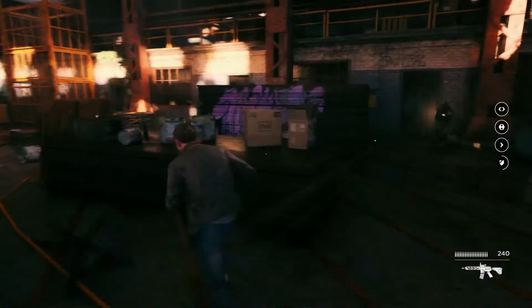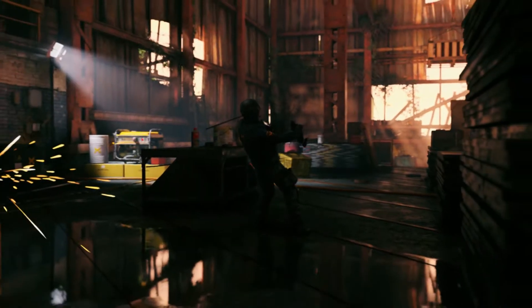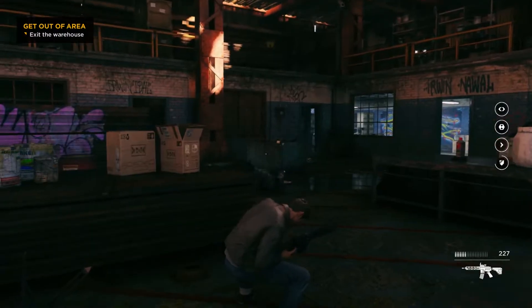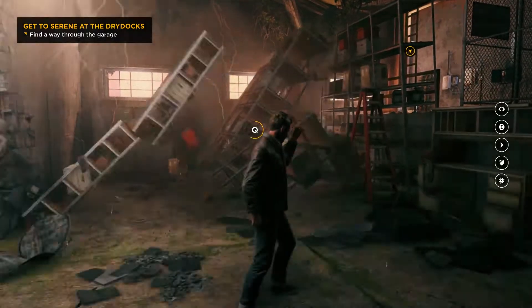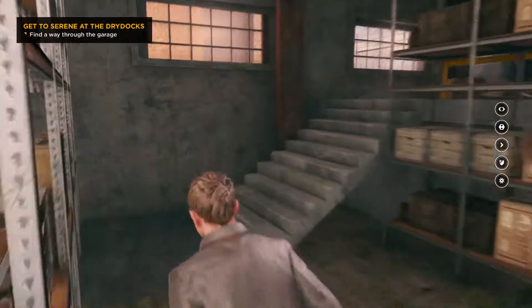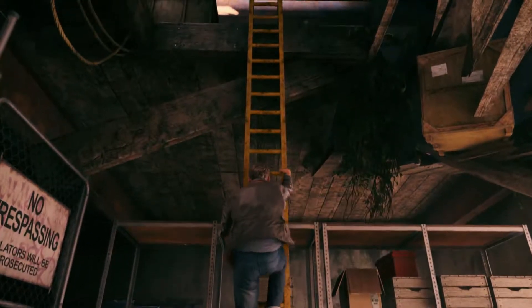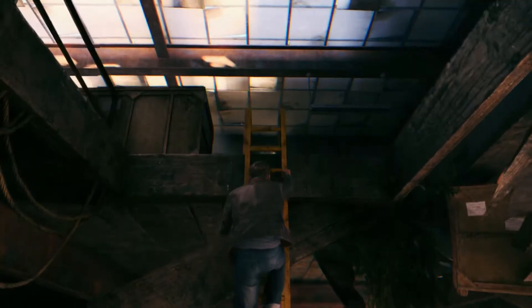Performance-wise, Quantum Break wasn't actually too bad. But that wasn't until I realised the problem I was having that was causing the game to run at anywhere between 1 and 2 FPS — it was running so badly it was just irritating, especially on the day of release. But I found out the problem: it was just because G-Sync was enabled. So if you're having a similar issue, make sure that G-Sync or FreeSync is not enabled, because at the moment it's still not supported within Windows 10 Store games.